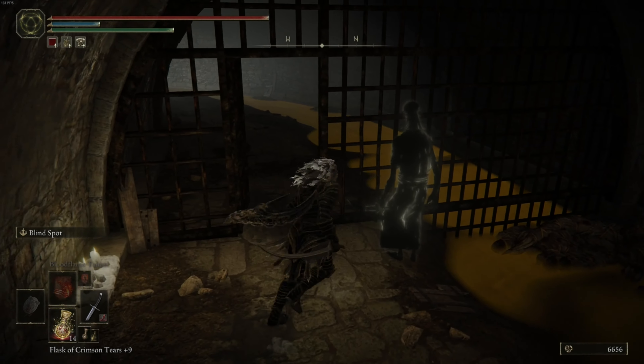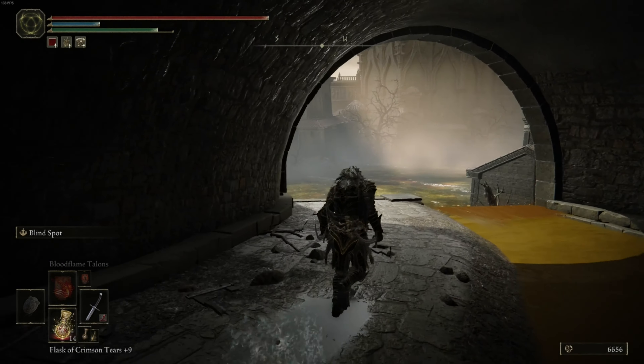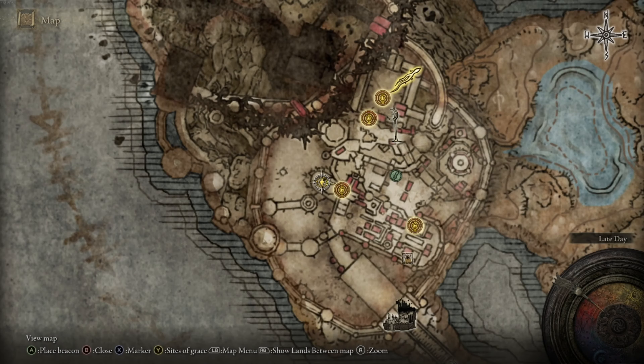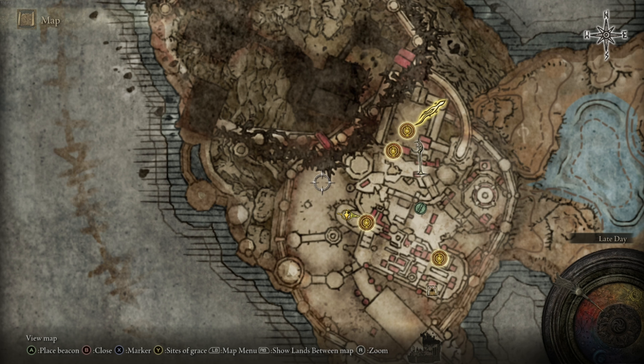This is the door you're going to be unlocking, which will give you access to a whole new area over here. One thing worth mentioning about this new zone you just discovered — right here there's going to be a dual wielding knight, just like the one you encountered earlier in the zone, except this one will drop you a really nice weapon. So it's super worth killing him.